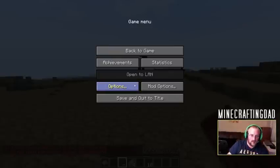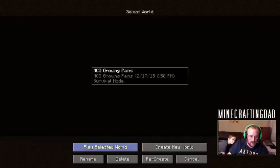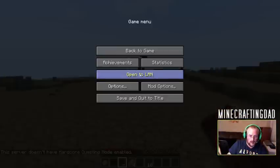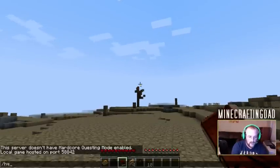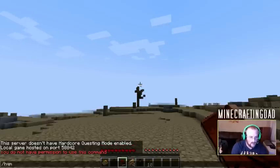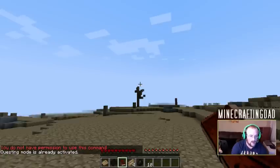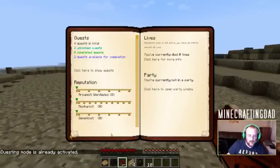I don't have permission. Let me exit out, enter back in again, and when you go into this you want to make sure you turn on very specific options. The reason why is this will enable the quest book to work correctly. This server does not have hardcore questing mode - we're gonna fix that. Slash HQM quests. Questing mode already activated. Okay, well we didn't have to do that, but that's okay. Now we can go and we can start the book.